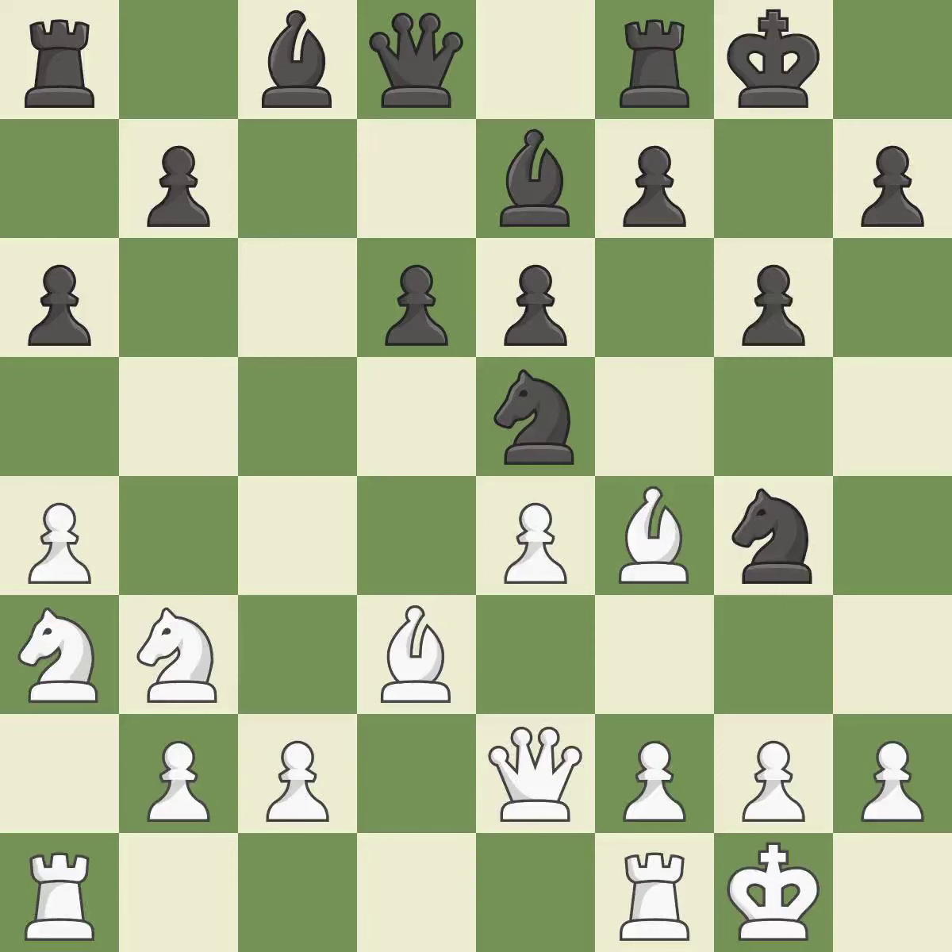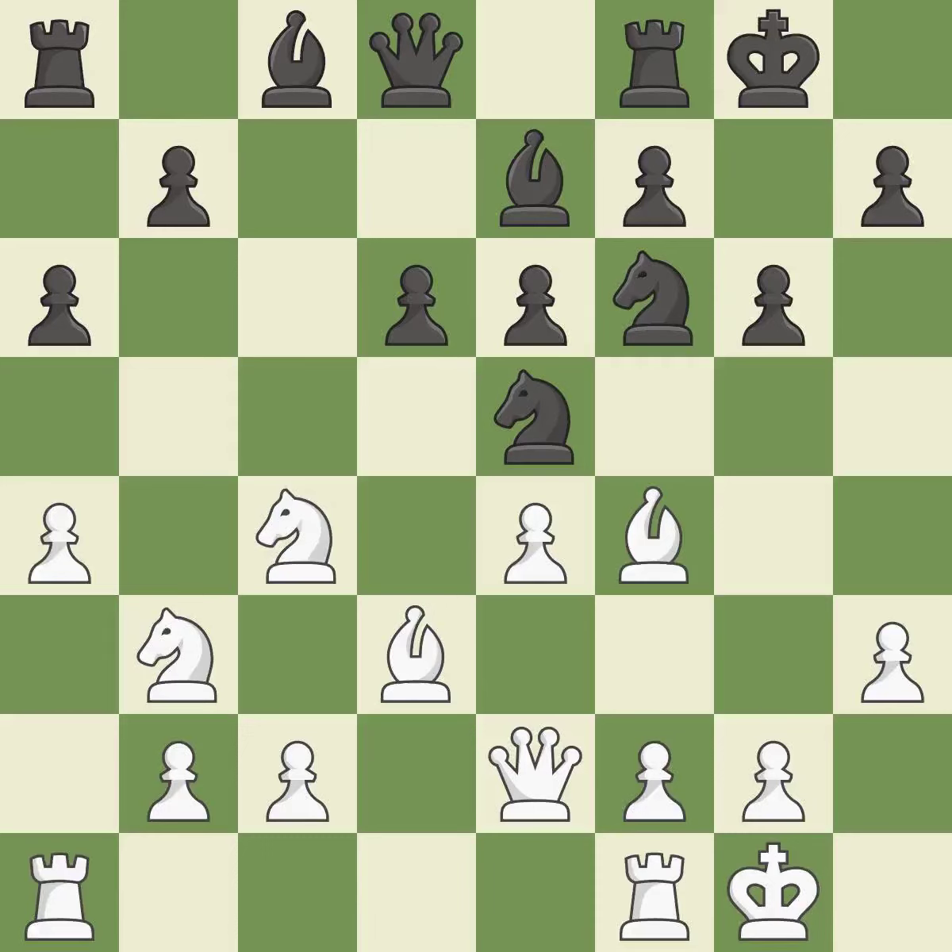This strikes a rival knight. This moves the knight to safety. This offers to exchange pieces of equal value. There were worse moves, but also something much better — it is an inaccuracy. Backs off. This deters an assault on a pawn that is weak.